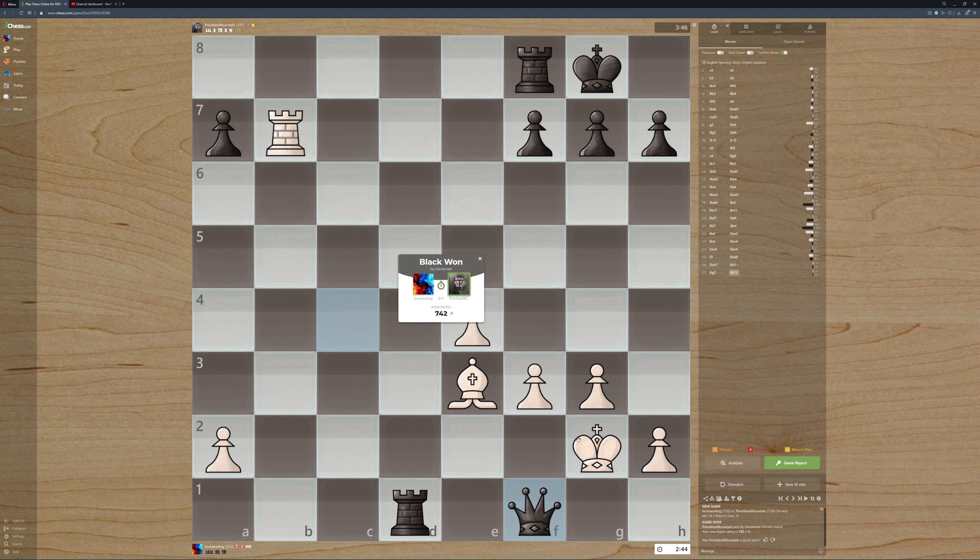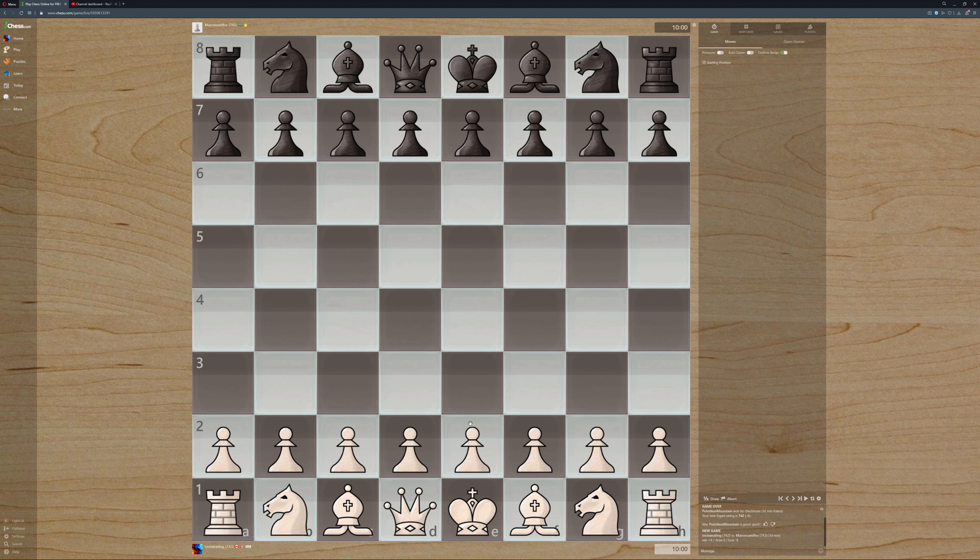Oh dang it - okay, I didn't see that. We lost the queen. I just want to play the Dutch - stop making me play white, I swear to the gods you make me play white. Oh my goodness. It's like they can hear you talking - it knows what you want and it's here to punish you.